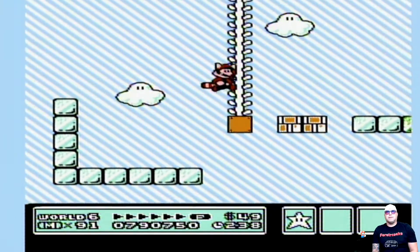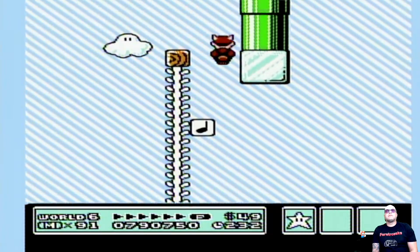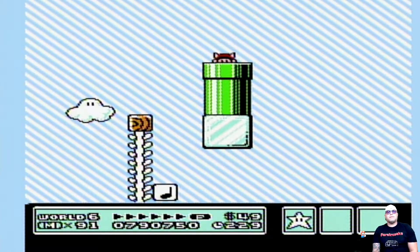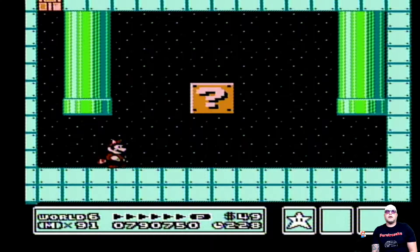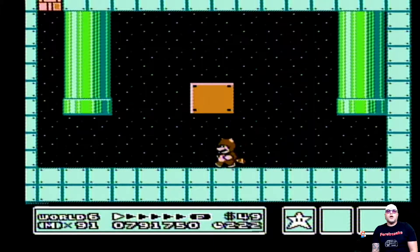There's that secret. Go on up the vine, jumping on into this pipe here. And you're gonna find yourself a Tanuki suit! Tanuki!